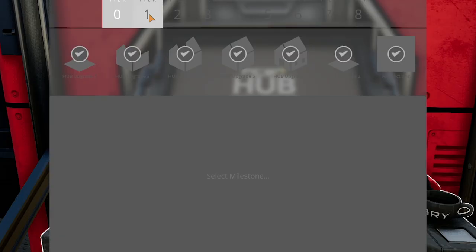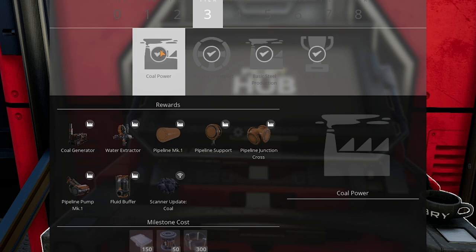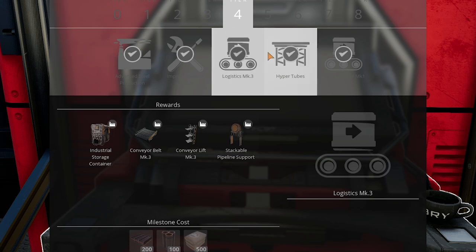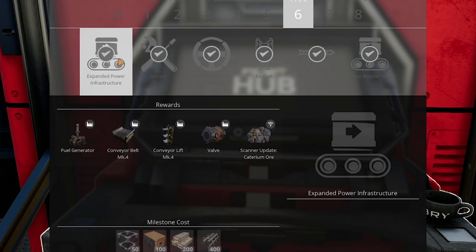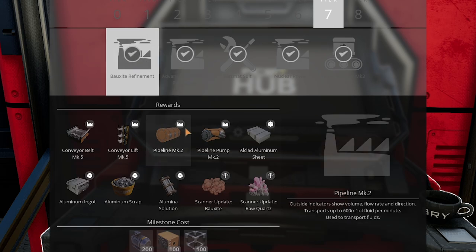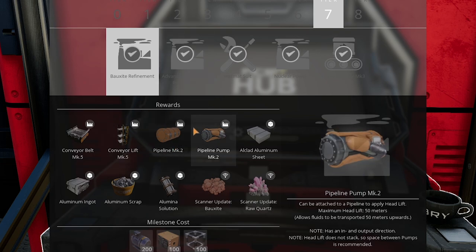As for when you unlock these things in the tech tree: pipes come in at tier 3 with coal power, same as before. The valve is unlocked in tier 6 with oil processing, which is surprising. Then over in tier 7 you get the mark 2 pipes and pumps — which makes sense since there's no mark 3, so they're positioned as a real late-game item.